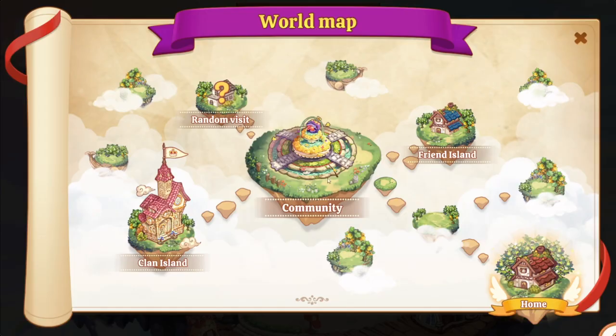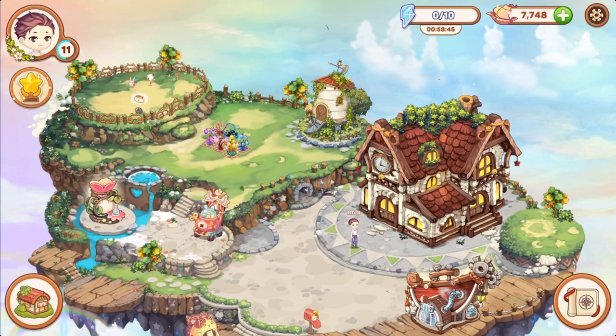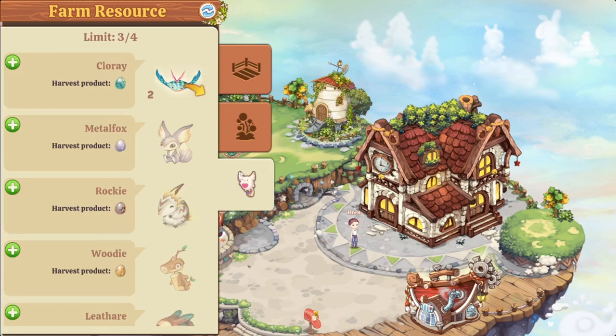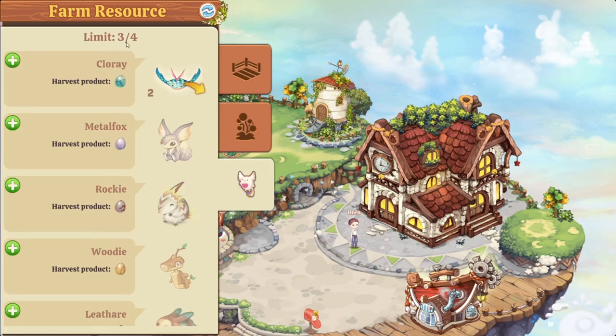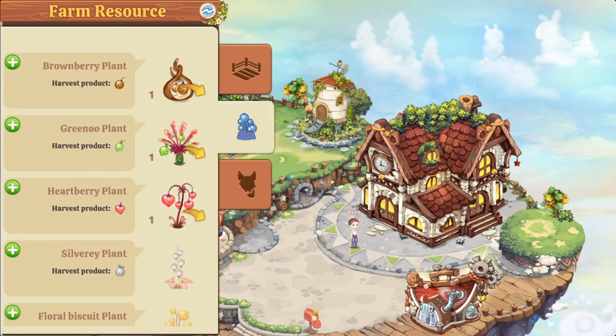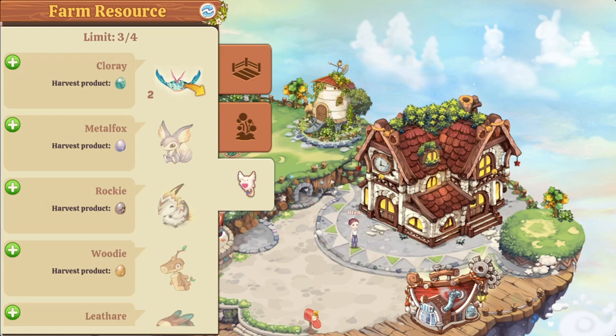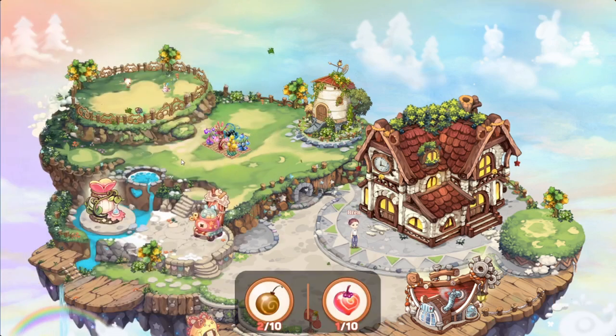Going back to the world map, the community island and Clown Island aren't live yet, so right now we can only go home or take a random visit. One last thing: at the beginning you can only put up two fields, and this will expand as you level up. The maximum amount of fields is eight, which I'll unlock at level 12 — I'm almost there. There is a difference between regular fields and grass fields; grass fields allow you to farm about 10% faster. There's also a limit of four animals, so you'll have to choose. When it comes to plants, you can combine as many as your fields allow, or focus on one specific plant — but make sure you have the right plants to feed your animals, otherwise you'll end up with one very hungry animal.